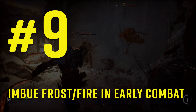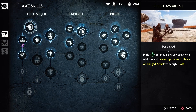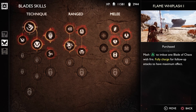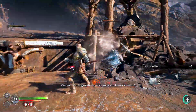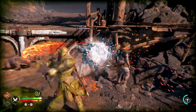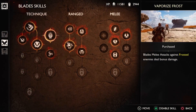Number nine: imbue ice and fire early in combat. At early game, to get the best damage be sure to use the Frost Awaken skill with the Leviathan Axe or the Flame Whiplash on the Blades of Chaos. Playing on Give No Mercy difficulty, using those skills all the time helped a lot with damage — especially when applying frost or fire to enemies and then switching weapons to deal bonus damage. For that, be sure to have the Extinguish Flame skill for the Leviathan Axe and Vaporize Frost for the Blades of Chaos.